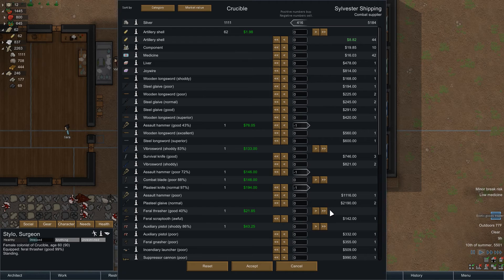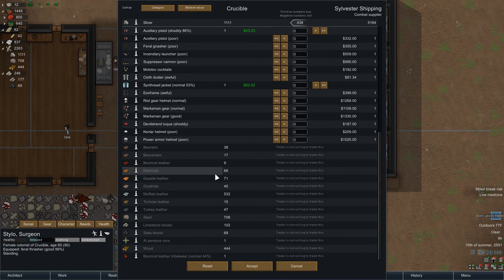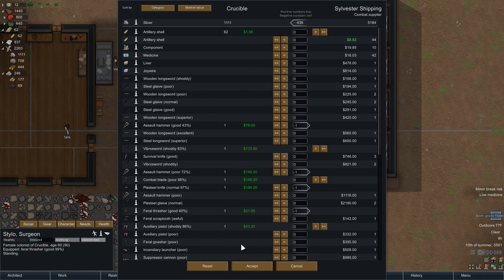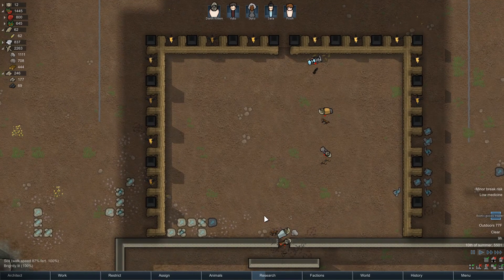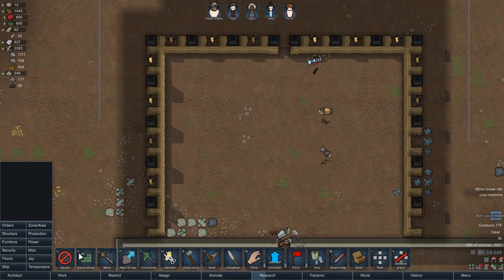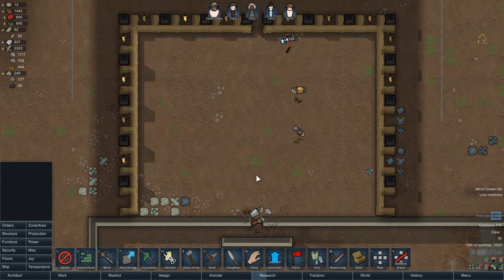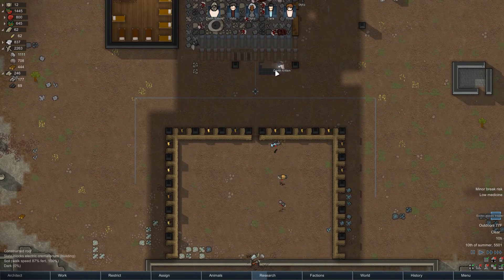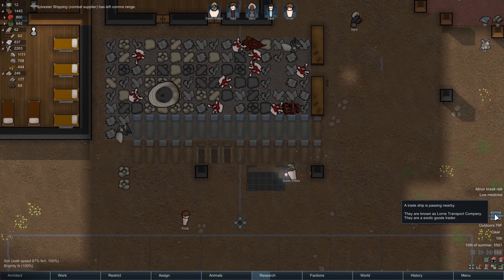I'll keep that combat blade, I think. I think I'll sell the thrasher too, because I really don't like the feral weaponry — it's really not the best. They've got 10 components; I think I'll buy all of those. I want my men to hurry up stripping these people. Oh, no one actually stripped them yet. I am constructing a cremator too, so that'll be nice. I won't actually have to strip people anymore — I can just haul them straight to the cremator.